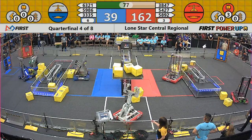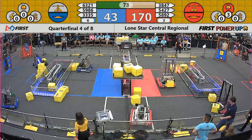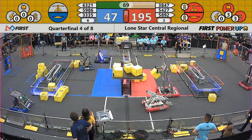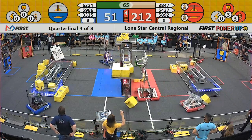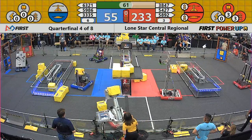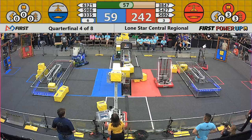Helping to really give them the advantage there on the scale. 75 seconds left. A 120-point lead for the red alliance. Red is earning 2 points per second, blue is earning 1. Red just used the boost, so they are earning 4 points per second during that timeframe. And that ends now. But still, red is earning 2 points per second. Blue is earning just the 1.